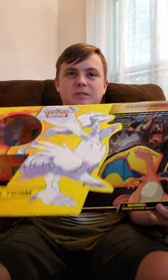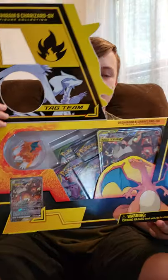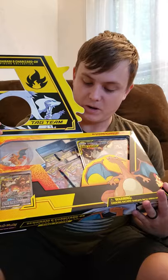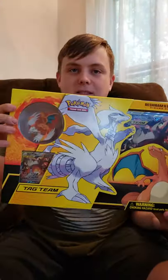If you look in the box, it's actually pretty full. It has a flap right here and you can actually see the packs inside. I believe there's a Roaring Skies, a Unified Minds, two Unified Minds packs, and an Unbroken Bonds pack. Let's get into this box.